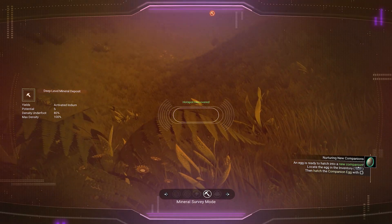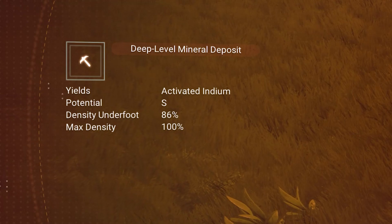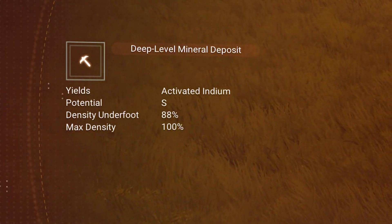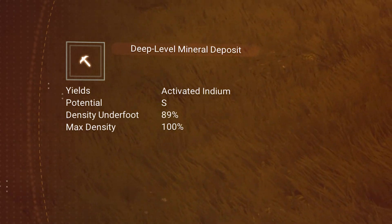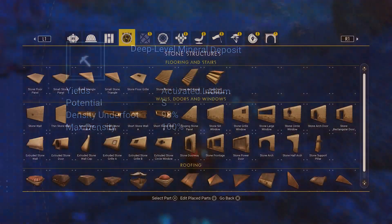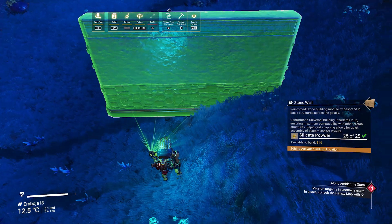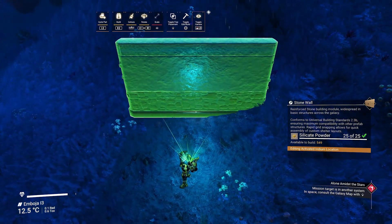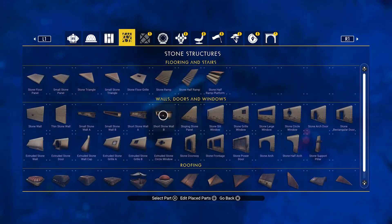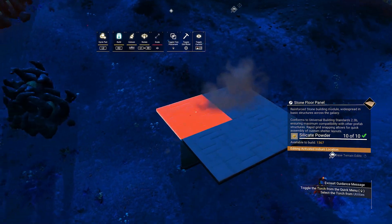Open up your visor again and keep an eye on the density underfoot. When moving your avatar around you will notice the percentage rising or dropping. Move your character towards the center of the hotspot and find the approximate highest percentage. You don't have to have the full percentage yet. Here we will start building our foundation — place a wall and create a platform out of floors, which will serve much better in finding the perfect yield percentage.